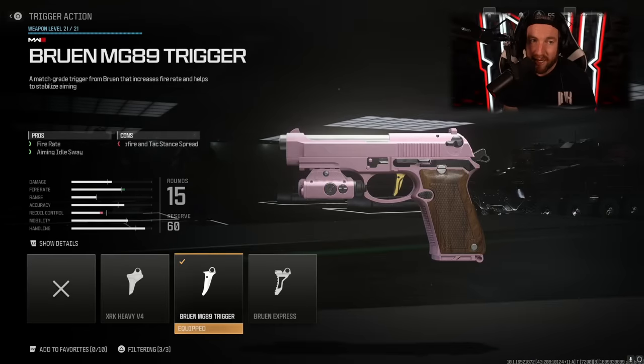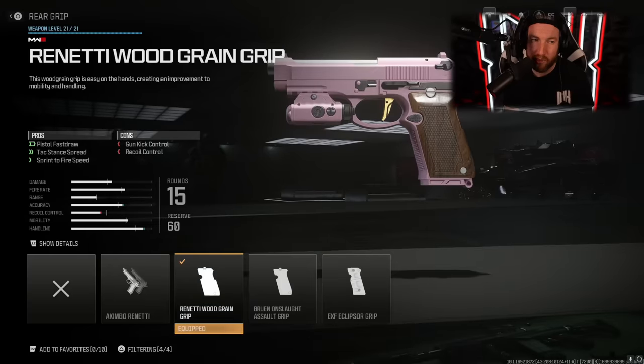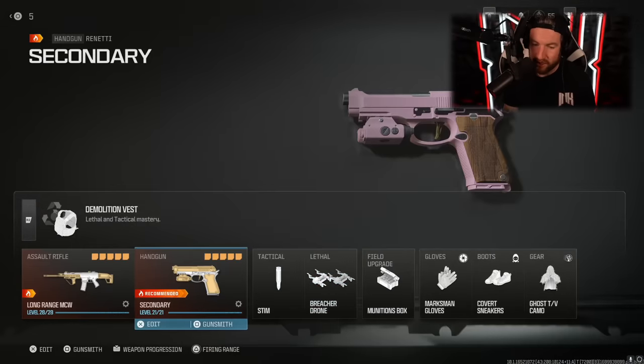The next thing is the Bruin MG82 trigger. This one is going to reduce idle sway and improve your fire rate, making it have a faster time to kill. And then finally, our grip — we're going to have the Pistol Fast Drop. This is probably the most important on this, because again, I'm using this in the last ditch effort. Tack stance spread is improved, and sprint to fire speed — probably the most important on this one. That is the breakdown of pretty much every single one of my classes.